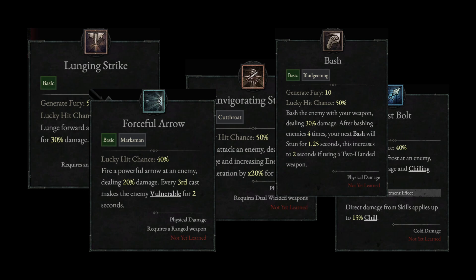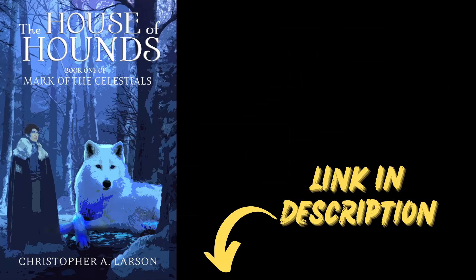As an example, this would be important if proccing lucky hit gives you a damage buff in your build.